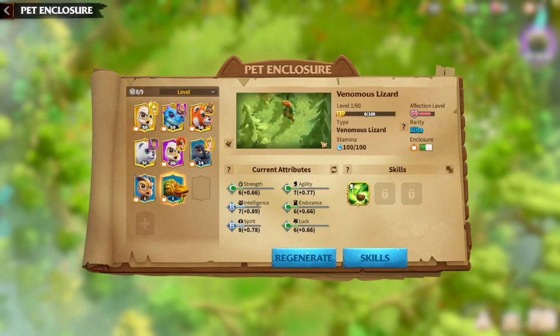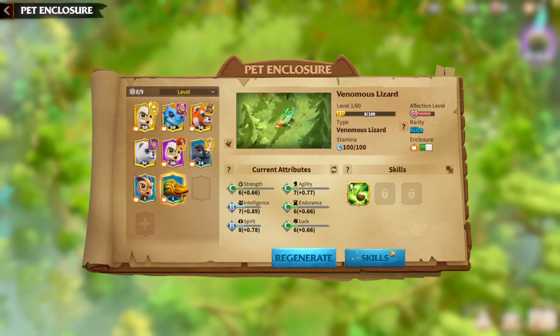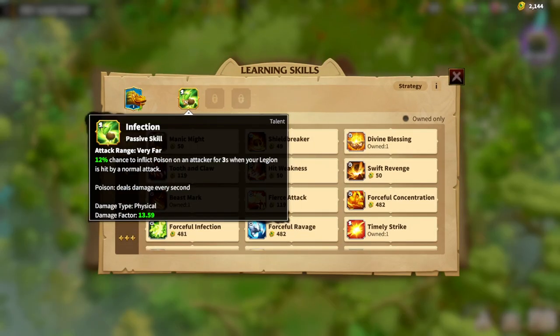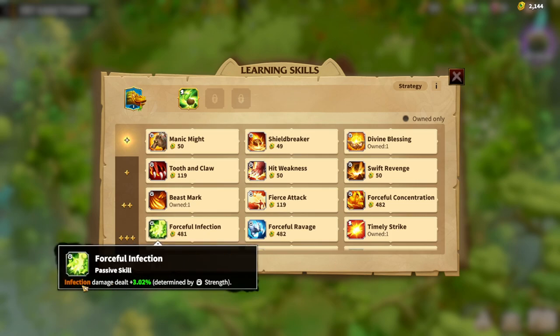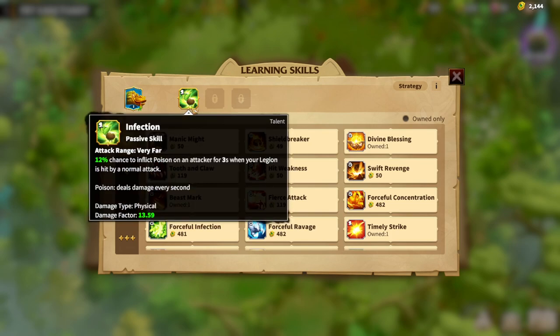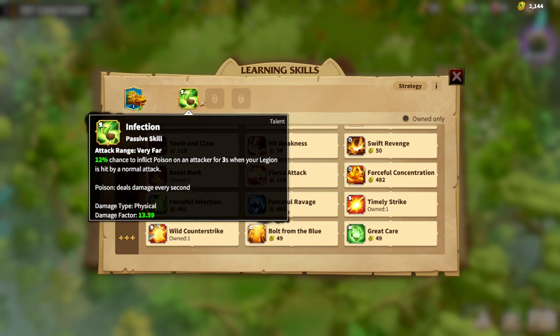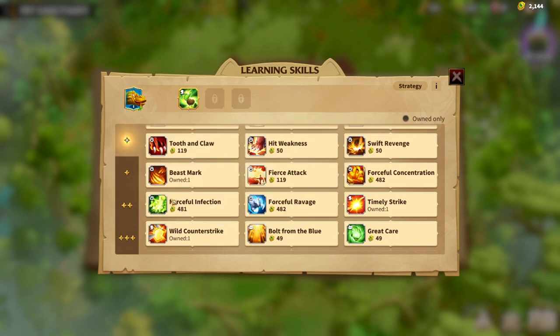Build number 1 is mainly an infantry build, and for infantry this poison is great because you are staying alive as long as possible while doing the Butterfoot. Let's build Venomous Lizard through the infantry build. I'll finish the synergy of Infection, which is Forceful Infection — infection damage dealt is 3% determined by Strength and also determined by Agility. So we only spend 1 Agility attribute and 1 Strength attribute.